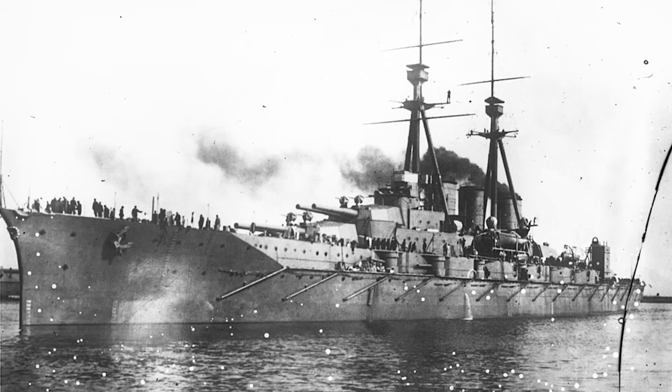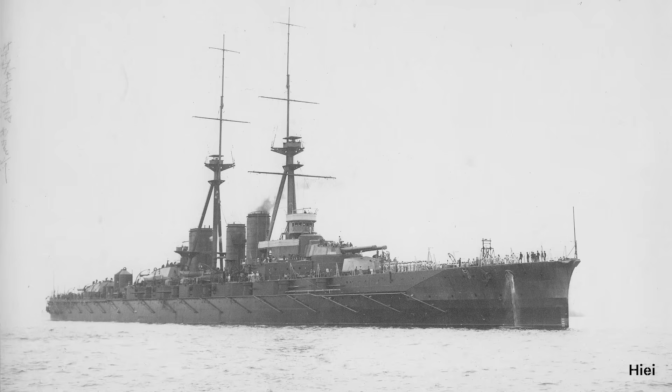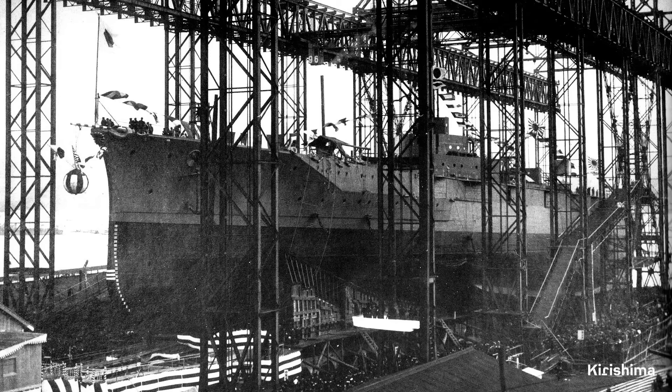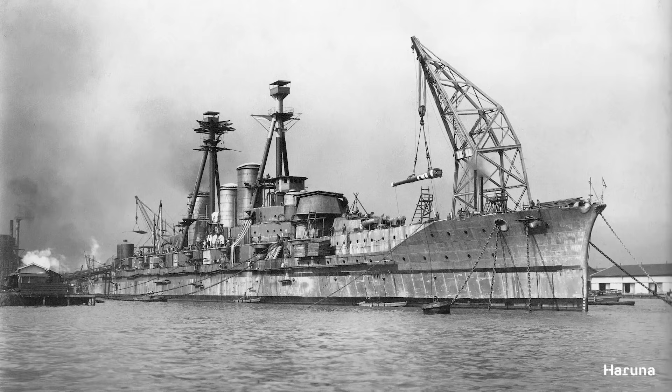Armor for the class as built consisted of around 6,500 tons, with an 8-inch armor belt below the waterline, 6 inches above the waterline, 9-inch face armor for turrets, and 10 inches of cemented armor for the barbettes. The second ship, Hiei, was constructed in Japan and completed in August 1914, using a large number of parts imported from Britain. The third and fourth ships, Kirishima and Haruna, were both fully built in Japan using all Japanese parts, both joining the fleet in August 1915.